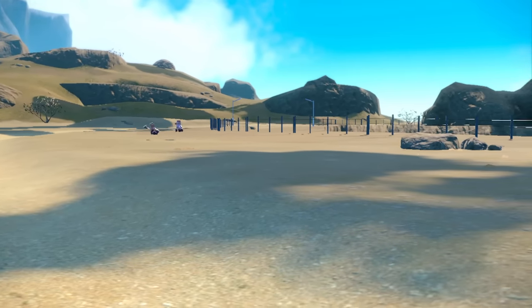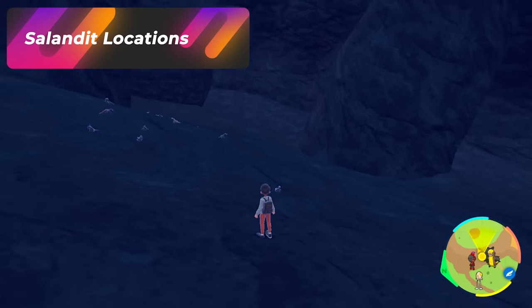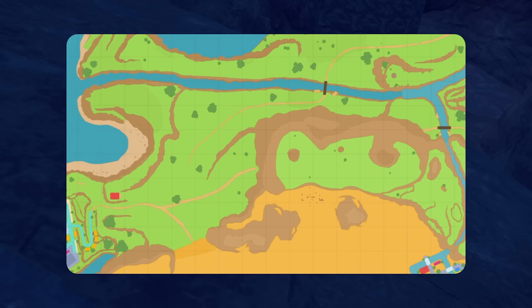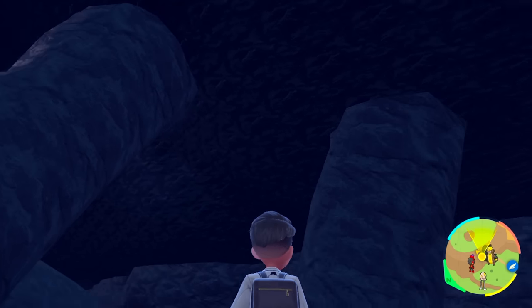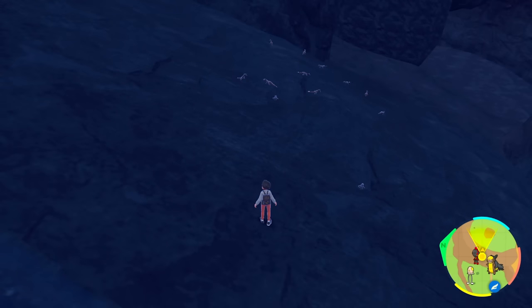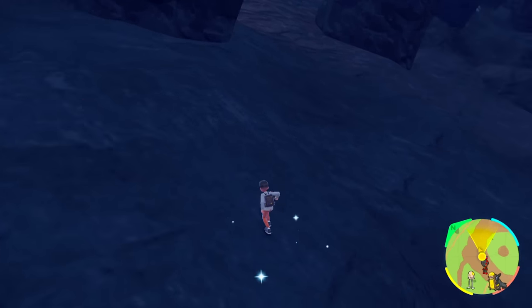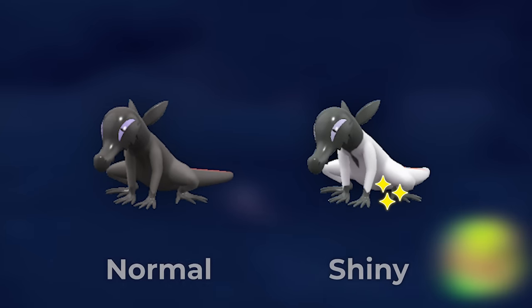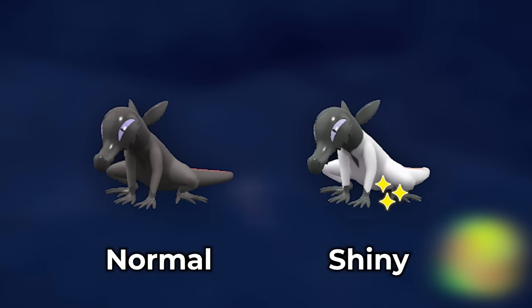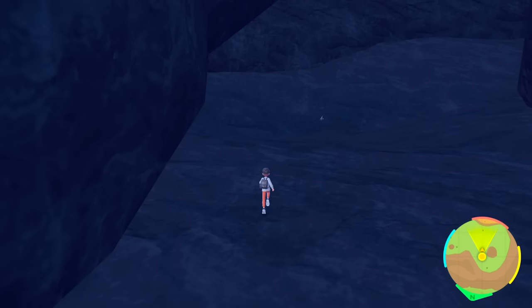Just keep doing this over and over again and you'll get one. If you want to hunt down Salandits in order to evolve into Salazzle — which are only going to be the female ones — go from Puerto Marinada and follow this pathway all the way to this spot. This is where you're going to be getting a lot of these Pokémon to spawn, and it's a great way to have them as a solo hunt. The shiny for this Pokémon is going to be white — a very white colored one with a bandit's mask — so it's going to be pretty obvious when you see the shiny.